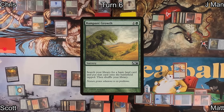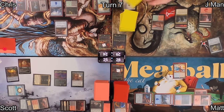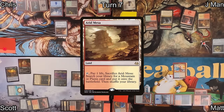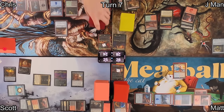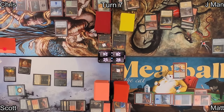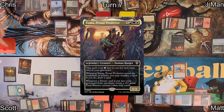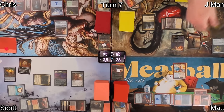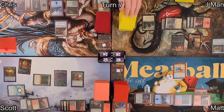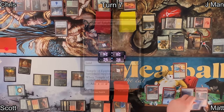On Chris's turn, he takes one damage from Llanowar Wastes to cast Rampant Growth, finding a basic Swamp entering tapped. On J-Man's turn seven, he plays Arid Mesa retrieved from his graveyard, cracks it for a Plains, then casts his commander Yuma, Proud Protector. When Yuma ETBs, he sacrifices Dunes of the Dead to the bin, making a 2/2 Zombie, drawing a card off Yuma, and creating a 4/2.